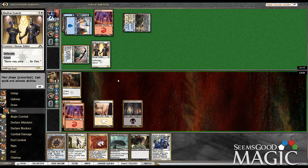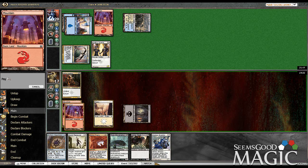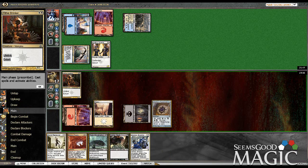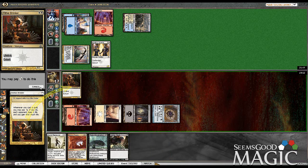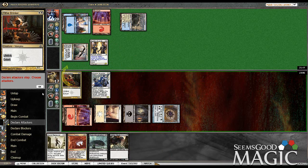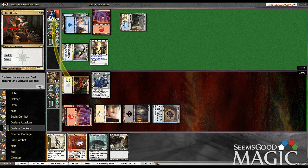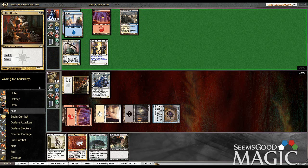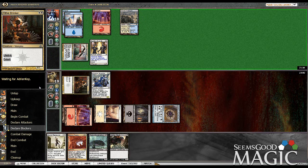Otherwise, I play Gutter Skulk and I leave up Aerial Maneuver for the Sky Knight, which isn't bad either. But let's get some more board presence. That's what I want to do right now. Plus, it gets me closer to this Maze Abomination. And now at least I can Aerial Maneuver plus Sporos Charm, which I feel like is actually going to be pretty relevant.